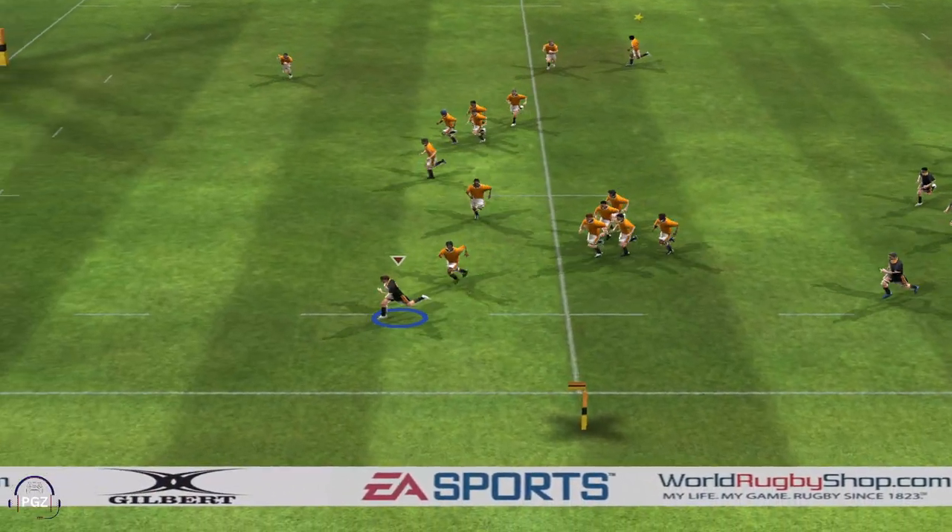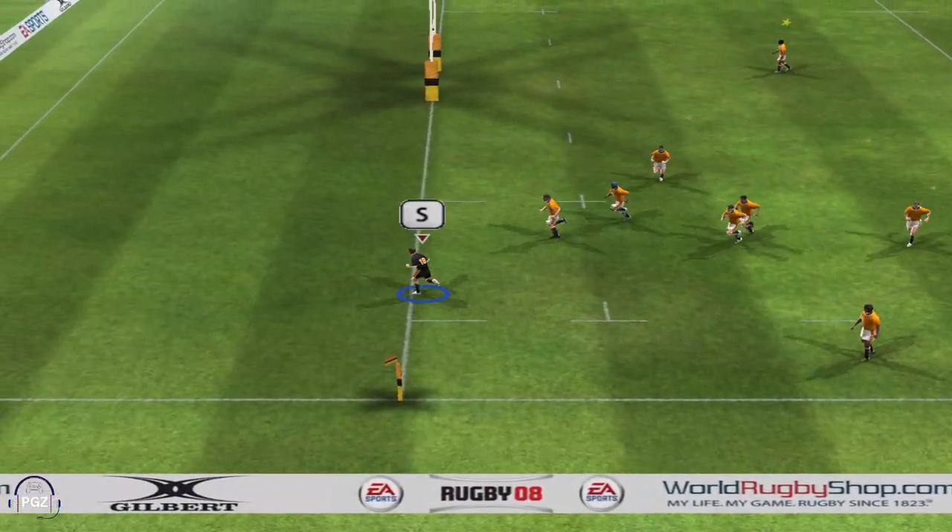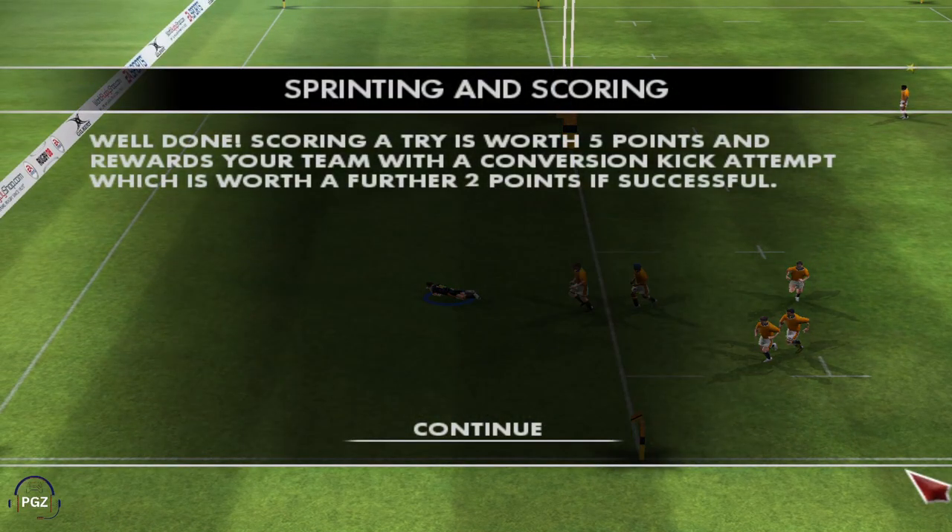That's the way, keep gunning it towards the goal line. That's a super effort — not bad for a beginner. Scoring a try is worth 5 points and gives your team a chance to add an extra 2 points from a conversion kick at goal.